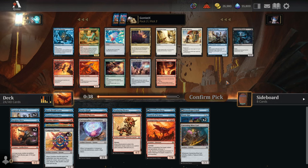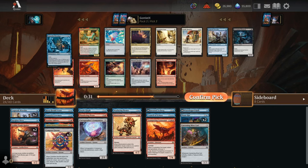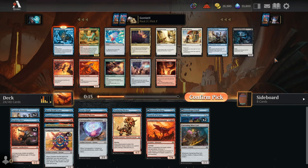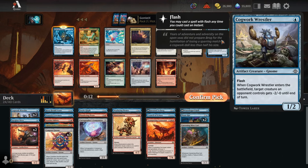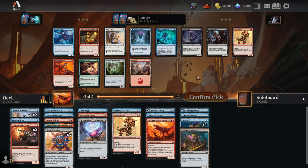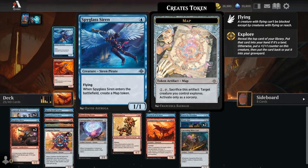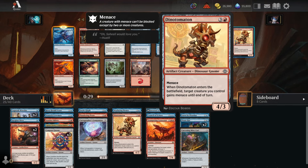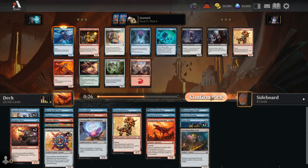Pack 3, pick 3 — I am low enough on interaction to go ahead and play Eaten by Piranhas just to shut off a really good creature, making it a 1-1 with no abilities. If their creature has a scary ability doing a lot of work, we make it not have that ability anymore. We'll take the Eaten by Piranhas here over a third Wrestler for more interaction. Pack 3, pick 4 — that's a Spyglass Siren, which we can pull out of our deck with our Staunch Crewmate. Really happy to see that.